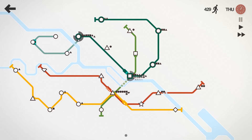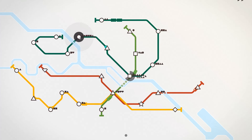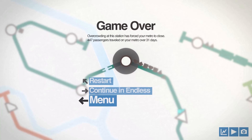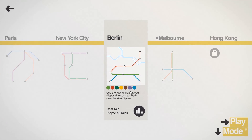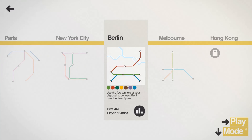Well, I got 447 passengers, which is better than what I had, and I unlocked Melbourne — so that's perfect. Alright, we'll see you guys in the next episode. Hopefully Melbourne will be a little bit better. We'll try it out. See you soon, bye.